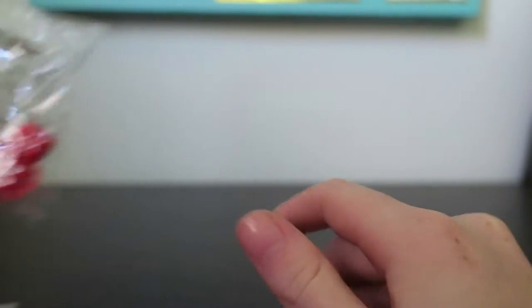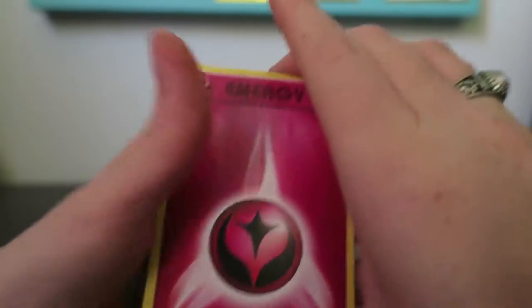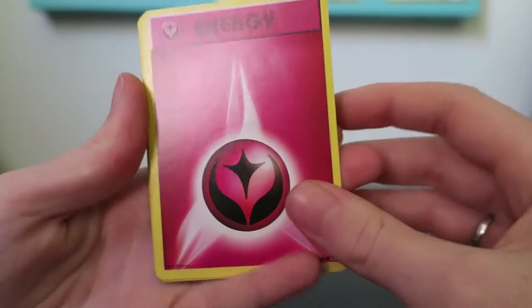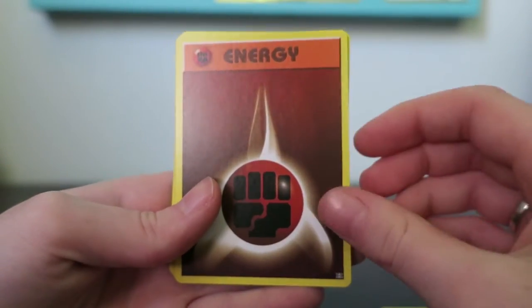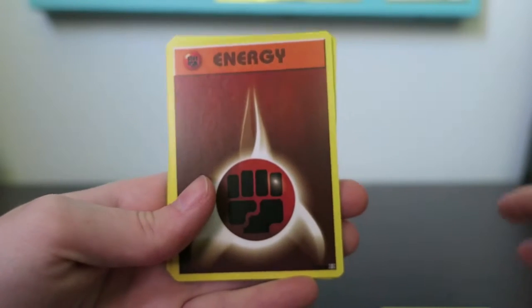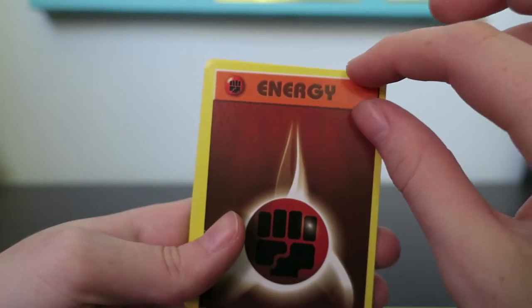Also if you get the Charizard one you'll get these red dice. And as always you get your little coins to play the actual game. I also wanted to show each of the energy cards. We have the Fairy Energy, the Darkness Energy — the original ones — because Darkness and Fairy like weren't in the original, and Metal wasn't either.